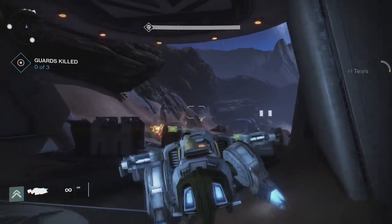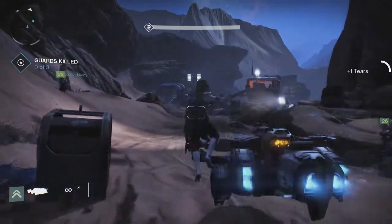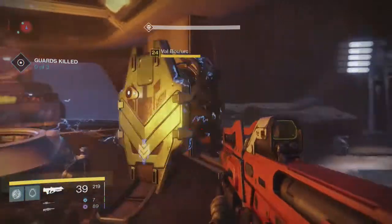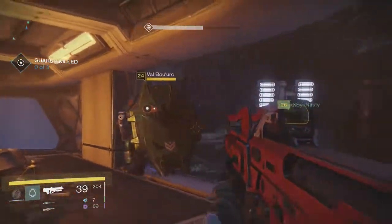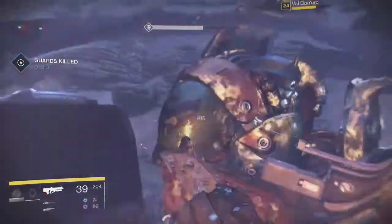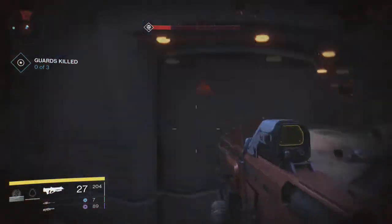This part is where you kill four lieutenants - three of them are Phalanx and another is in a spider tank, which is why I said the boss fight isn't that bad - kind of like Sepkis. Everything leading up to him is the pain. Once you kill the first one, he's hanging out in that little tower area. I recommend all three of you getting up there and circling around him.